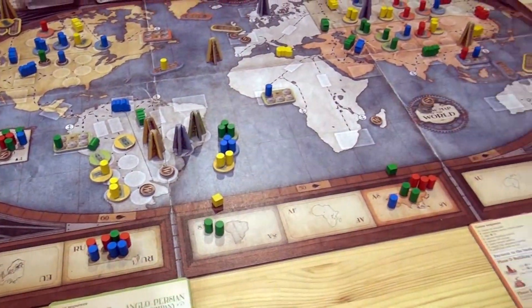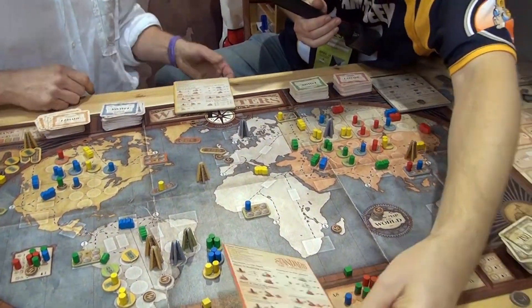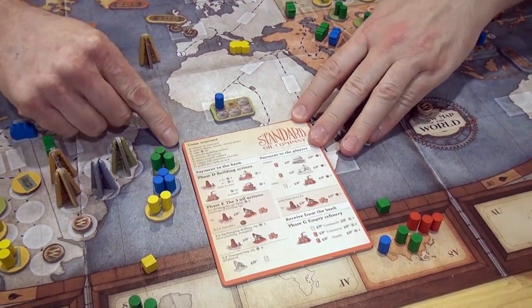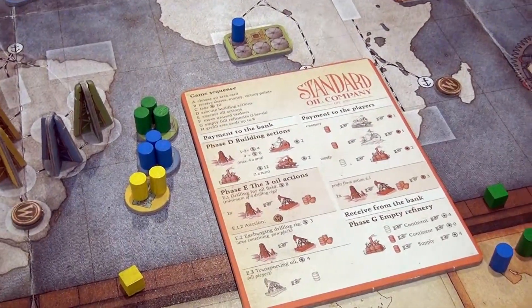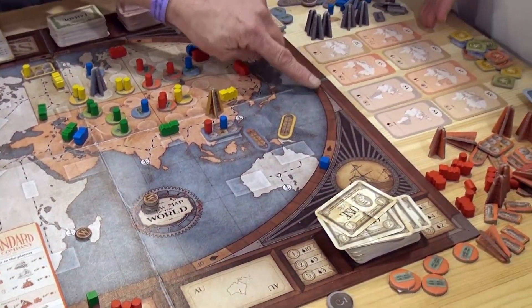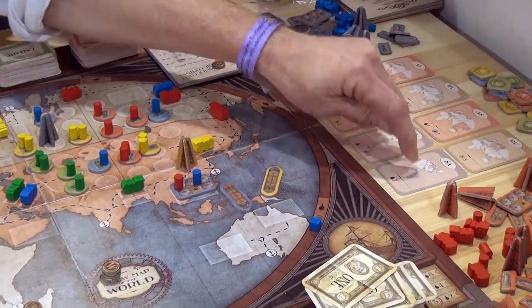The game works in a way where you pick a card and you're following actions A through H. Every player does it. You pick a card — the first action is A, you pick a card on the side. There are always eight cards open. For example, I pick this card.